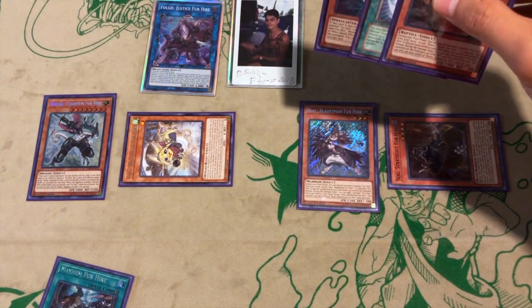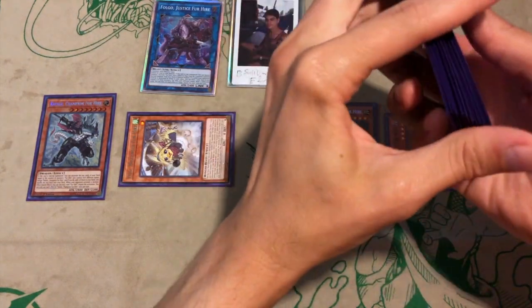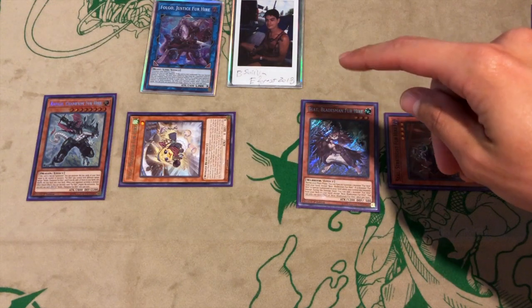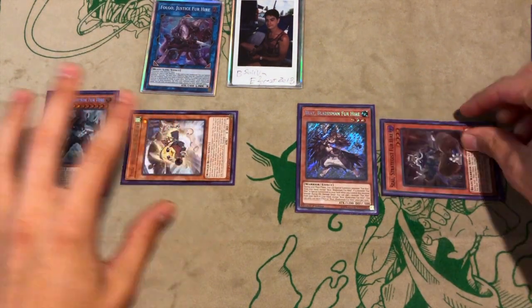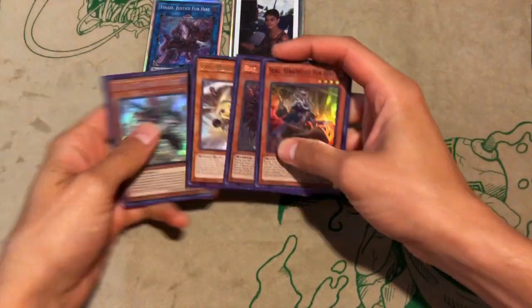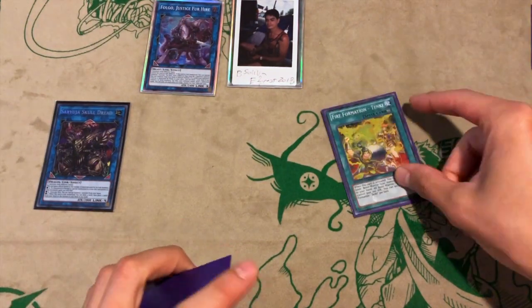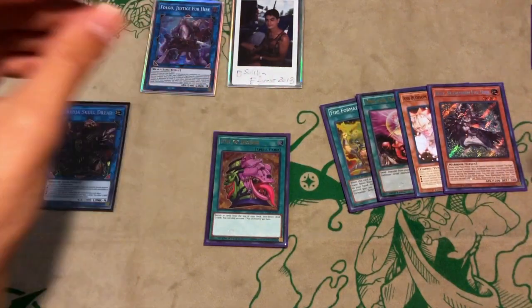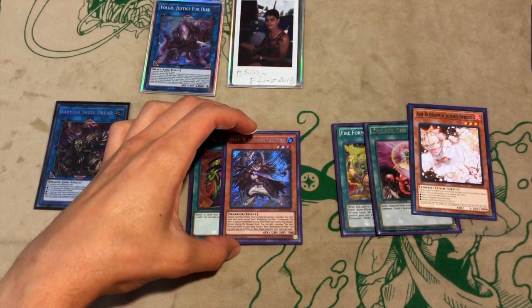This will allow us to go into Saryuja. Grab the Saryuja, go into Saryuja. Here we're kind of hoping to draw something good because we could technically start clearing the board and establish control — you can go into Phoenix here, pitch a card, take the extra monster, go into Unicorn, and clear the board potentially. We're just showing you what can happen when you open up good enough — and this was good enough to make boards like this. Use Saryuja's effect — draw one, two, three, four. We can put back Desires, put back Beat.